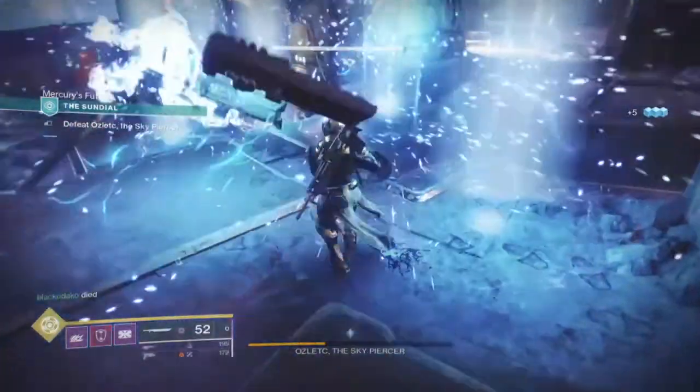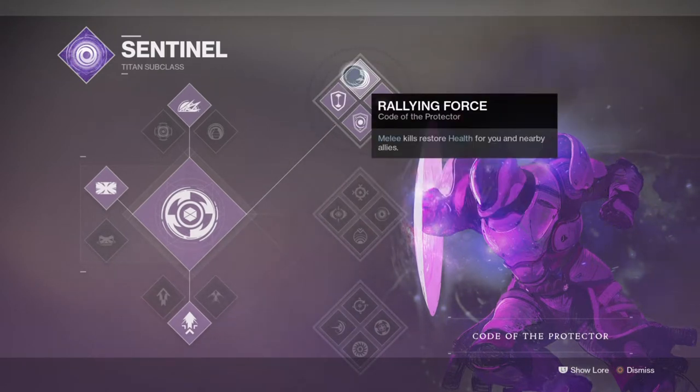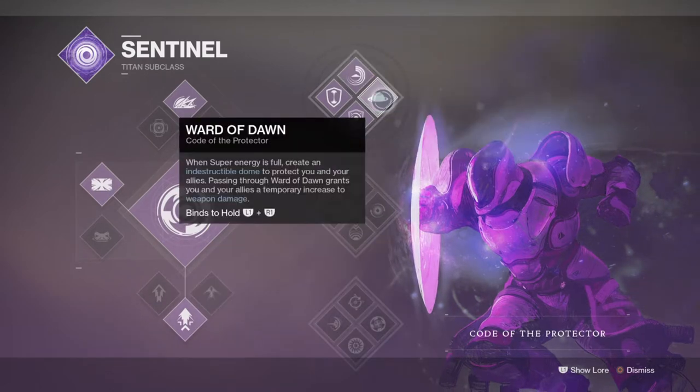I needed a subclass offering protection with a lot of uptime while also supporting my ability to produce orbs on the fly, and Code of the Protector ticks all those boxes. Abilities like Defensive Strike and Turn the Tide offer an increased overshield that aids when closing the gap to an enemy, while Rallying Force can heal me and my allies in a pinch. We also have Ward of Dawn, which provides an overshield and damage buff, though it doesn't stack with High Energy Fire.